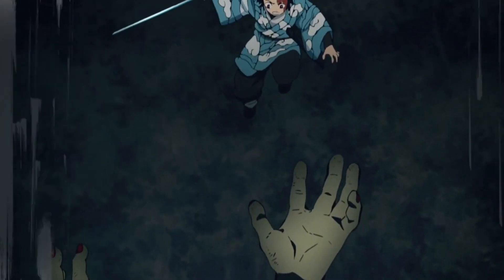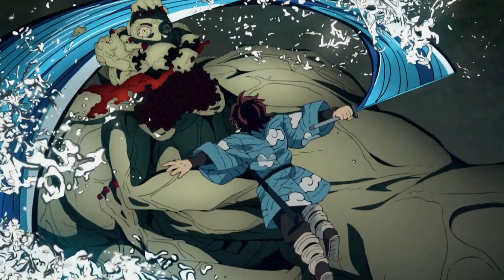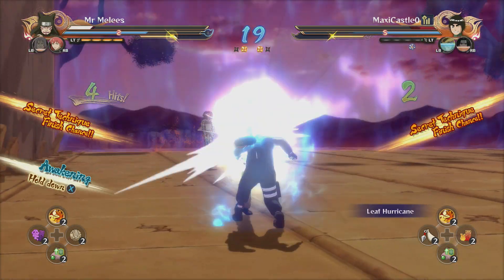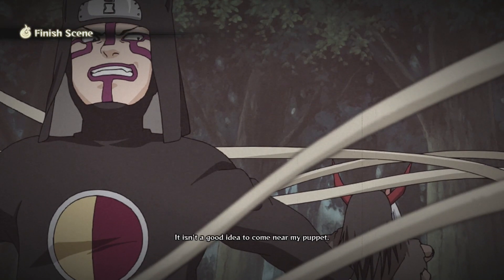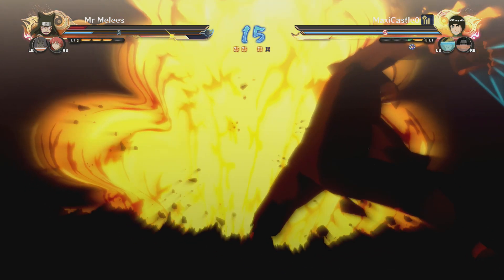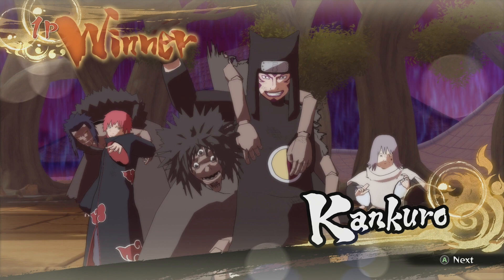There's plenty they could go off of for his moveset — where he reaches into the ground and his hands come up to attack from below, or when he punched Sabito and killed him. His finisher or ultimate could be when he eats people. There's a lot of different things they could do. Do I think they'll actually do it? That's a different story. But if they wanted to, they could put him in as a playable character, turning him into a puppet master with his hands being the puppets attacking from a distance. When you attack, his hands retreat to block — let me know what you think down below.